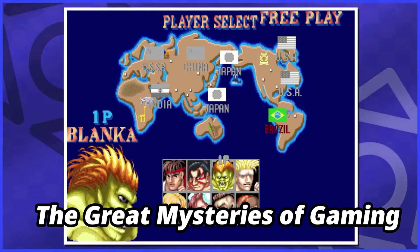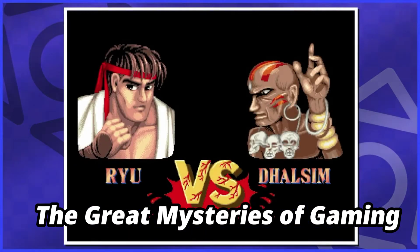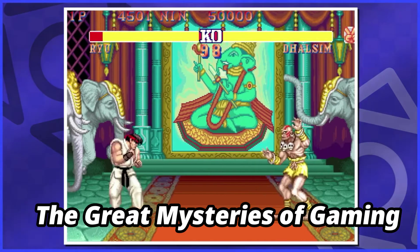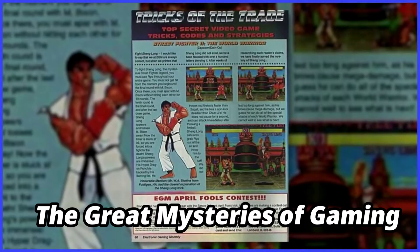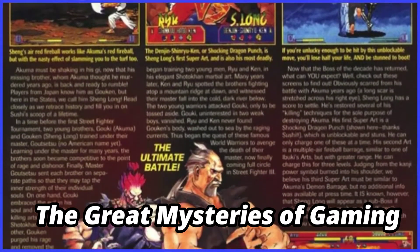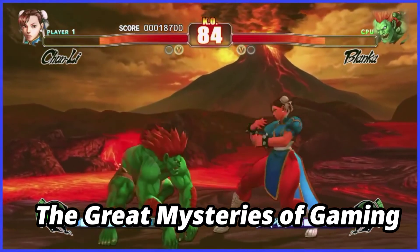I'm sure the localization team at the time thought people would like this — it really makes Ryu seem determined to win. When in reality, everybody said: 'Who the hell is Shang Long?' It was a mistranslation of Ryu stating, 'If you cannot overcome the Shoryuken, you cannot win.' There was a lot of mystery surrounding who Shang Long was, with the magazine EGM refusing to put out the flames. They were well known for their April Fools hoaxes, and one of them happened to be details on how to find Shang Long. Capcom themselves have even joked about the character, fake announcing him for Street Fighter IV.